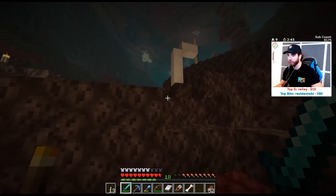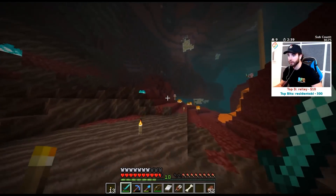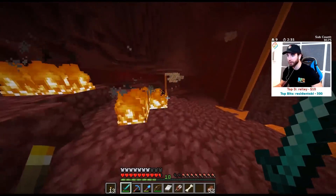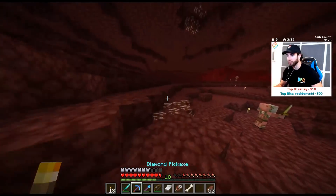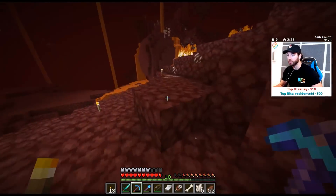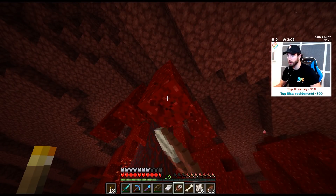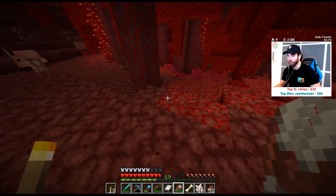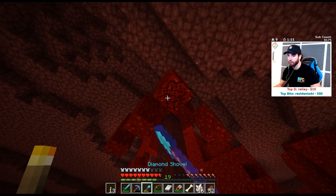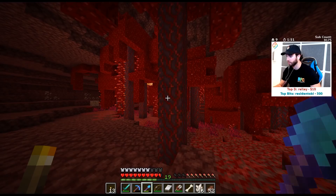Let's go this way first and we'll come back when all those skeletons hopefully despawn — I was not expecting 50,000 of them. If my memory serves correct, we have a red biome over yonder way. We need all this quartz as well because the big goal is to get up to 30 and get Fortune. Can you shear these trees? No — how do you harvest these leaves? Figured it out — you just use a hoe.